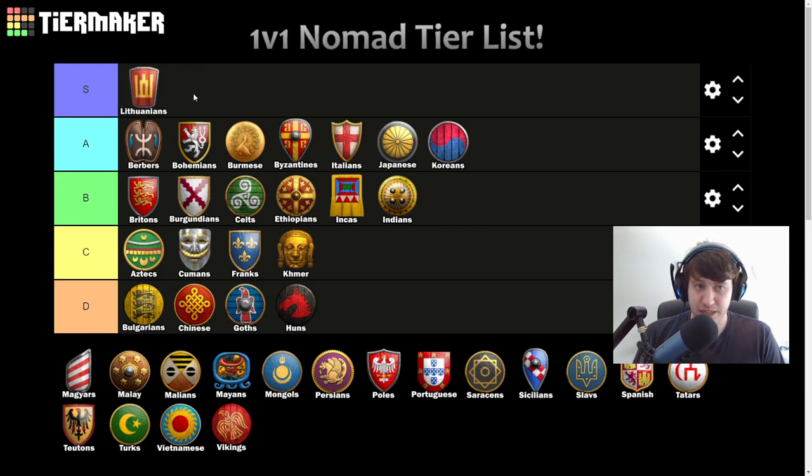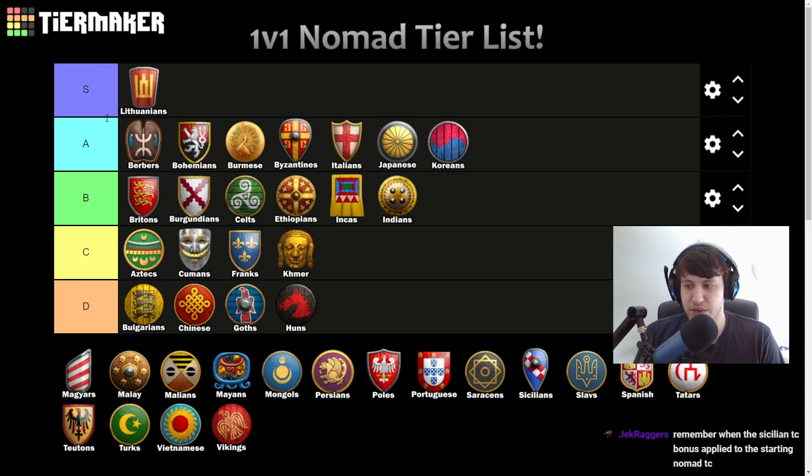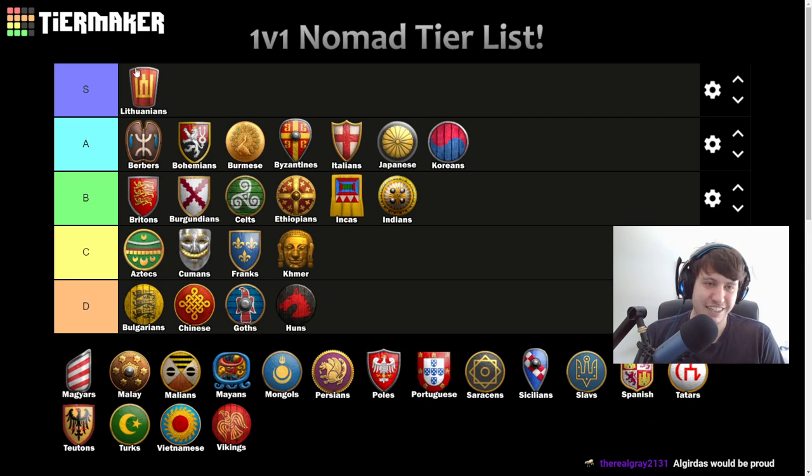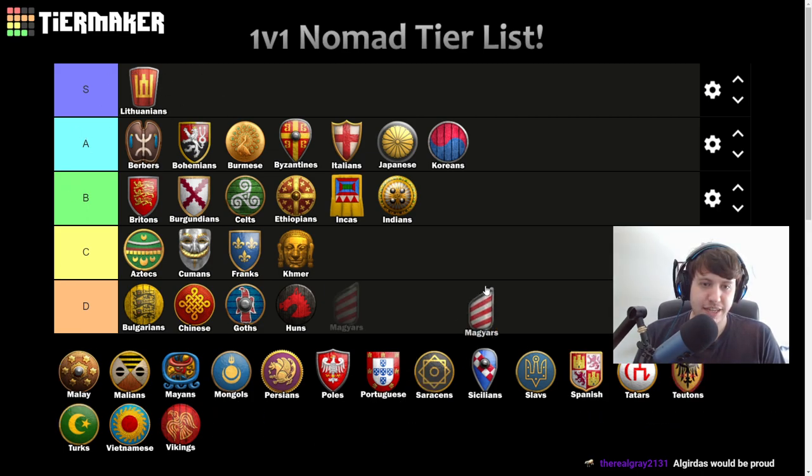Lithuanians — the first S tier civ. Starting with 150 extra food means you're much less likely to have idle TC time in the early game, which can be a total killer on Nomad. You just get a much more consistent start, can go for fishing ships faster than most civilizations, get that early eco lead, and mid game you can collect relics and become super scary. Lithuanians are definitely S tier.